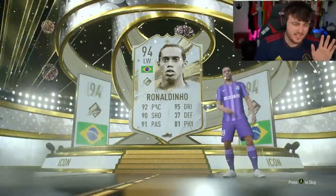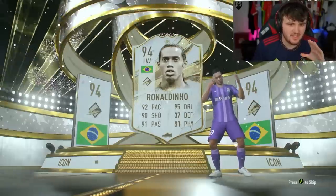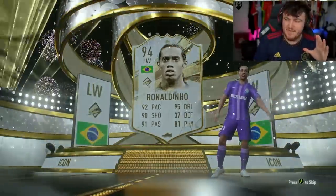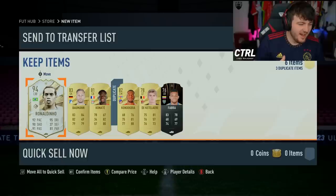Right, I'm not getting excited yet because this is 100% some random objective pack where you get a guaranteed loan Ronaldinho and there's just no loan on it. I guarantee it. This actually is not happening — there's no way this is happening right now. Oh my God, I've just packed untradeable prime Ronaldinho! What pack is this? What is this? What pack is this?